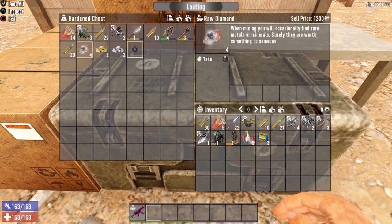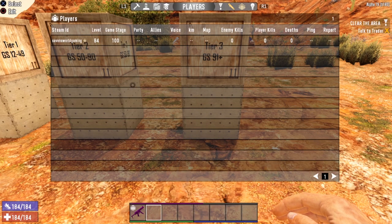We'll go ahead and take all this and throw it in our tier two box. Then it's time for the big boy — we need to get our game stage over 90. I'm going to push it up to about 100 and see what we get at Tier 3. Now we are game stage 100, well into Tier 3. I've reset the POI. Let's get in there and see what we get at Tier 3.